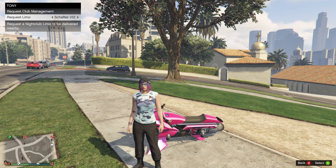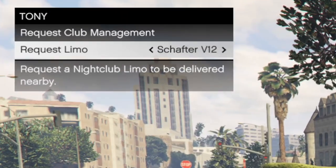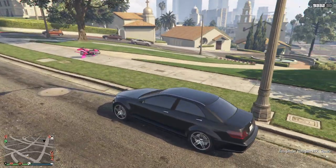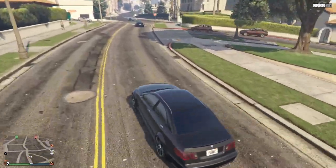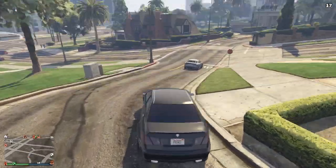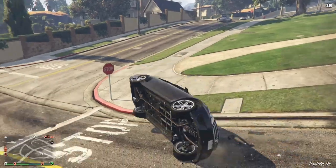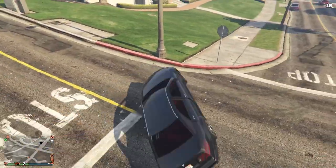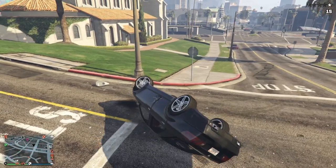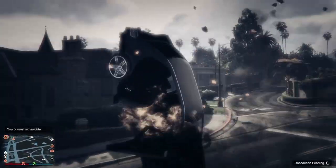Lastly, there is a new nightclub service available by calling Tony: the nightclub limo. You have two options — either the Patriot Stretch or the Shafter V12. When you request a nightclub limo it spawns nearby and can be called on top of your personal vehicle, which is very nice. The cool thing about the Shafter V12 is that you actually have access to an explosive-resistant vehicle. As you can see, we can throw a sticky bomb and blow it up right on top of ourselves and we're safe. We can even do that again — still alive, car still intact — but unfortunately after three hits you're out. It does survive two, which is very impressive.